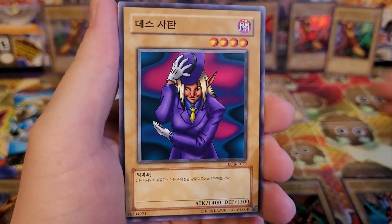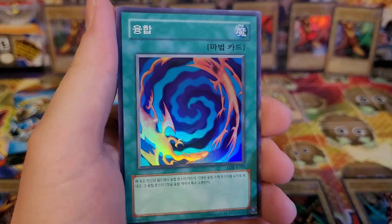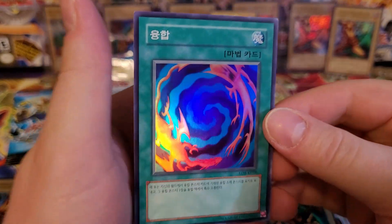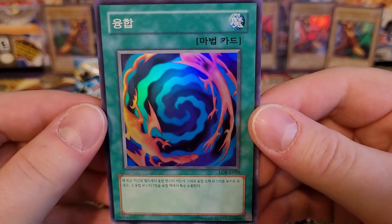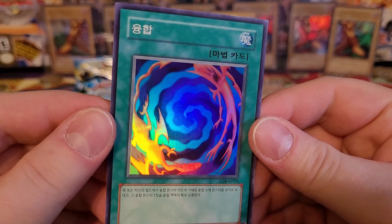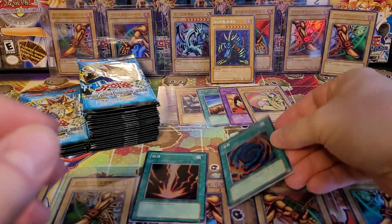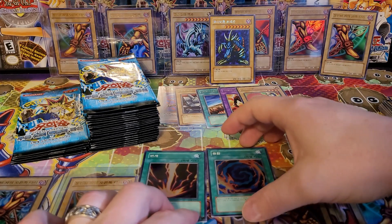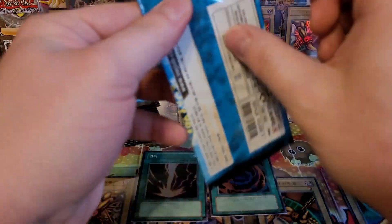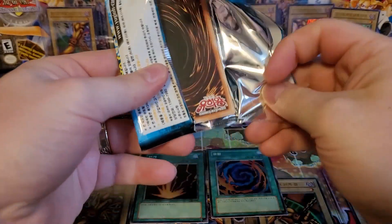Mystical Moon, the Witty Phantom, Firegrass, Hinotama. And Polymerization! The way the light shines — oh man. Guys, this is an awesome box. I know we're not getting Exodia the Forbidden One, but getting cards like Raigeki and Polymerization — and if we were going to get another piece of Exodia, at least we got the Left Leg.